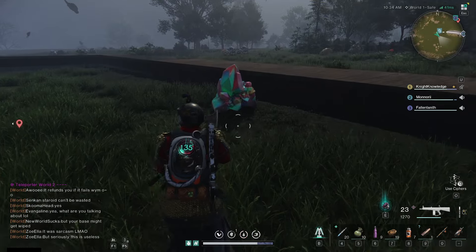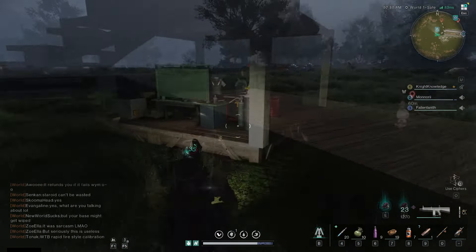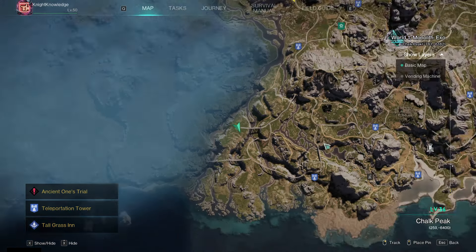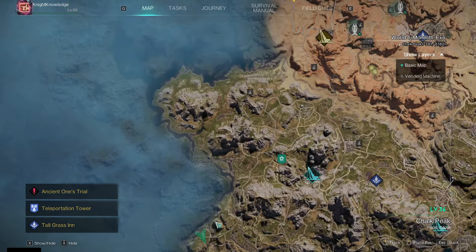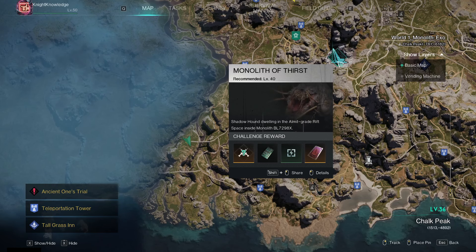You'll need a steel axe or better to be able to mine this ore, and this location is found to the far southwest. I'd like to credit my good friend Kitster, who found this location. He has a base here that makes it very convenient for me to visit and farm, but for most people it'll actually be super out of the way from any teleporter.